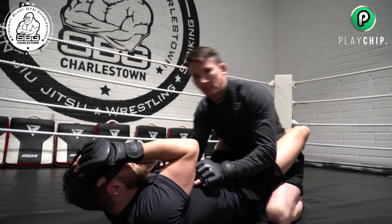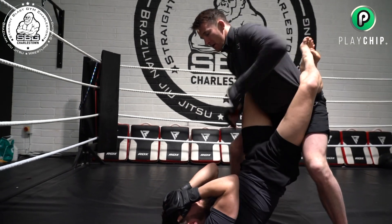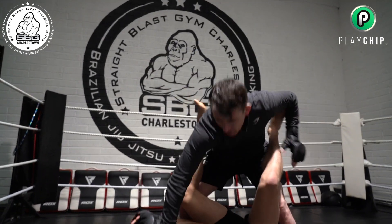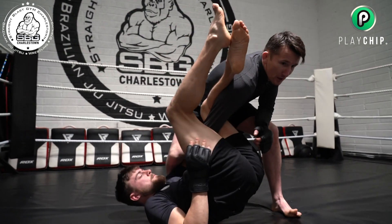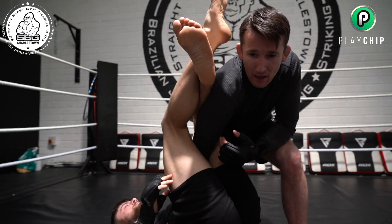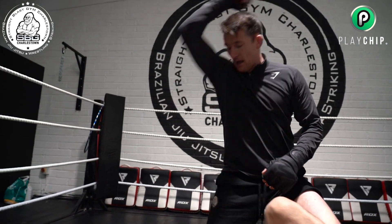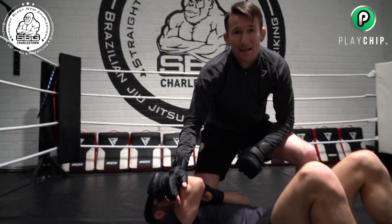So just before the finish, Vannata stood up to his feet and started loading big shots. The guard opened and he came down. What happened was Mariano tried to lock up a kimura, but obviously he was too shallow on it. And then Vannata pulled the hands up.